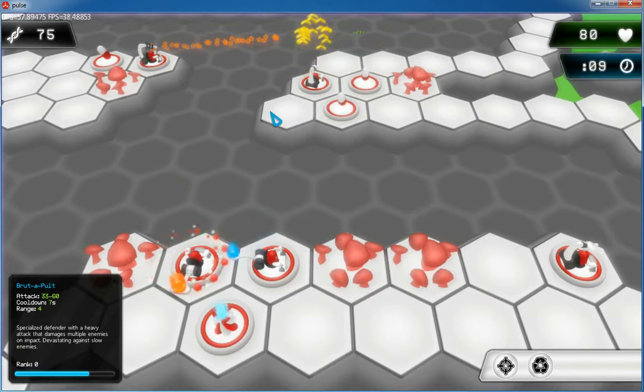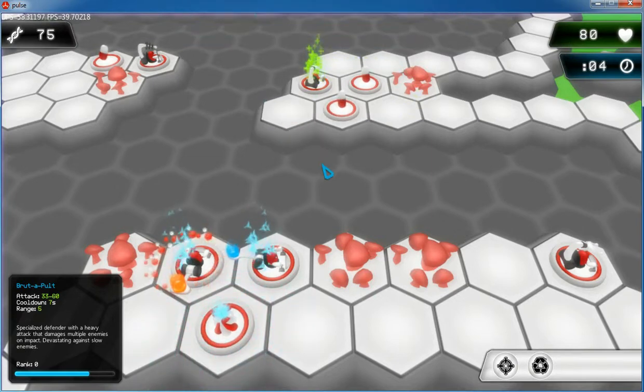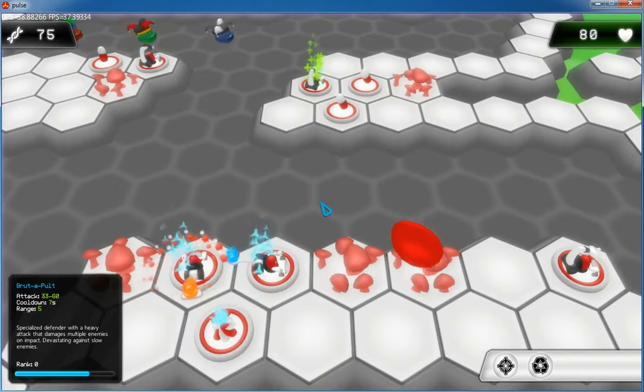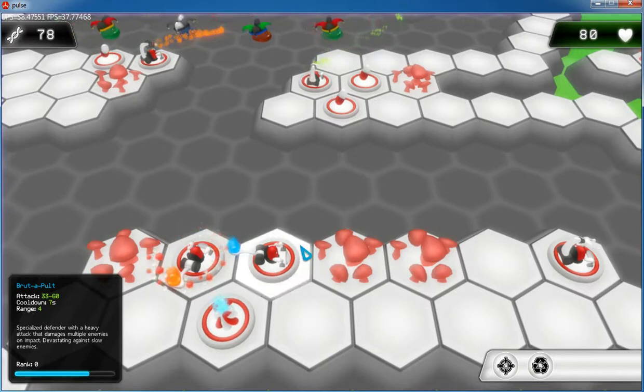Supporting structures have suffered some changes too. The adrenaline pool now offers a speed bonus and the attack bonus is handled by the automated ranking system. We have also added a new structure called the amino light, which is responsible for applying buffs to adjacent towers and enhancing their range.